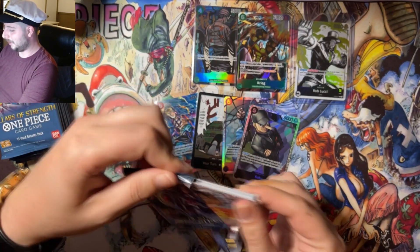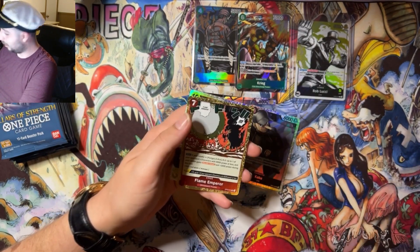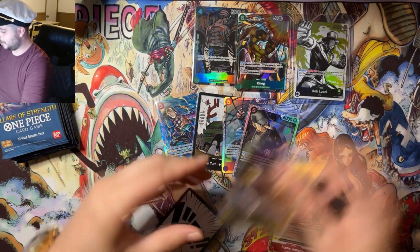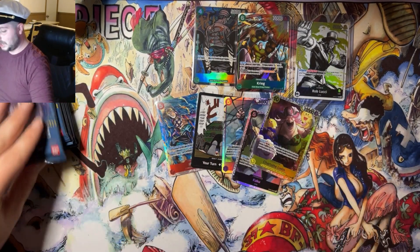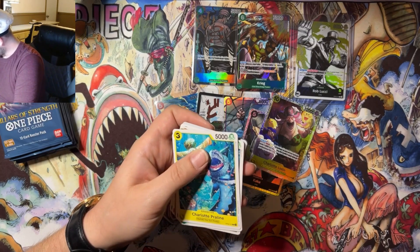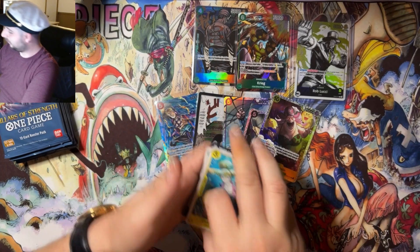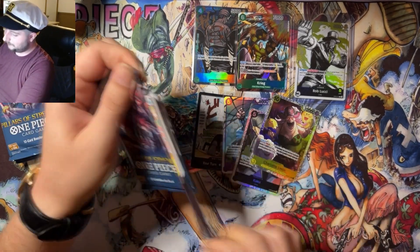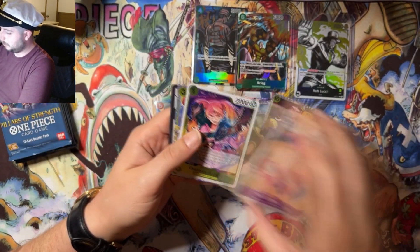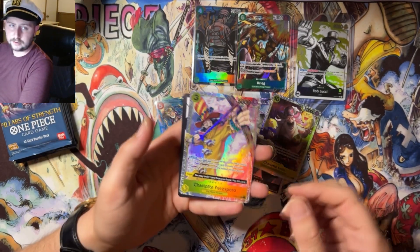Here we go, here's one — I can see that little silver border peeking out back there. We got Napoleon — not an easy common to come by — Flame Emperor, and a Linlin, a 10-drop Linlin. Not going to complain about that. Now I'm just curious if we can hit one of the infamous four-hit boxes — that would be something else. Just a couple rares. Got about five or six packs left and we should have three SRs left.